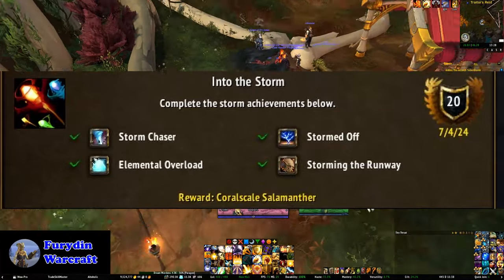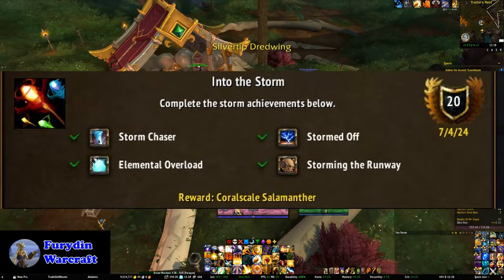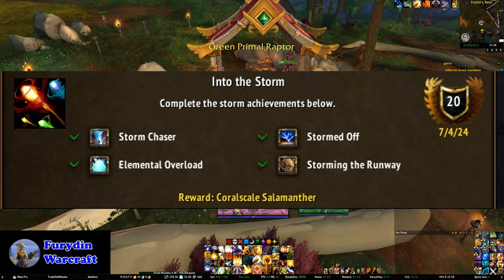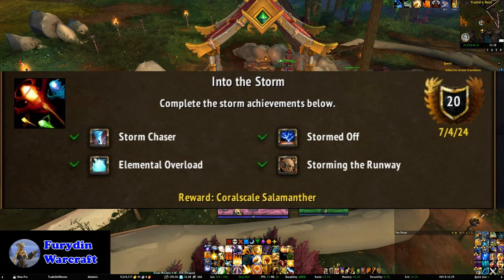The rest of the requirements for Into the Storm are straightforward for the most part. Stormed Off requires that you kill 8 different rare spawns in each storm — a rare spawns when the storm starts, with another every 30 to 50 minutes, and there's a decent chance you'll just get them as you get your 200 kills. I personally recommend having an add-on like Rare Scanner active to alert you when rares spawn. Elemental Overload requires you to farm up 5000 Elemental Overflow, which you'll basically get just by doing the storms.